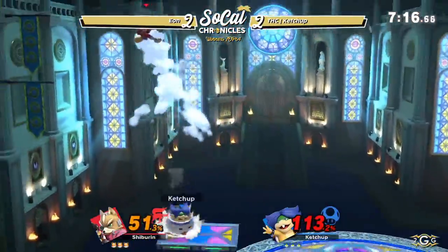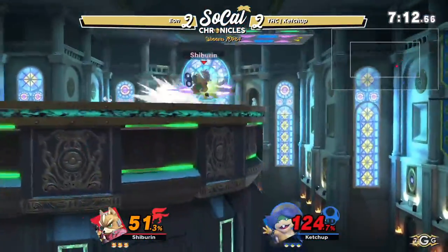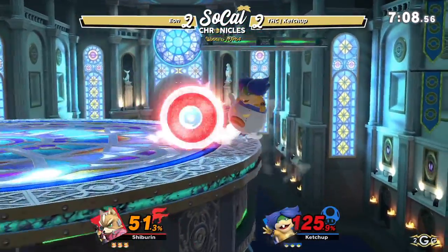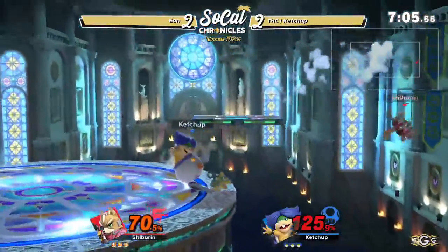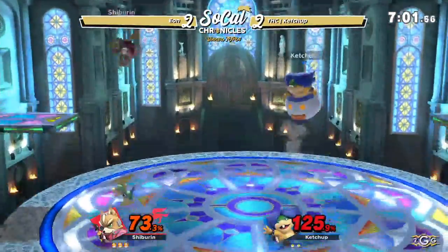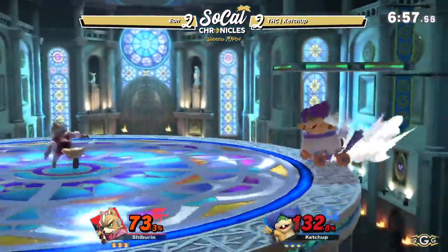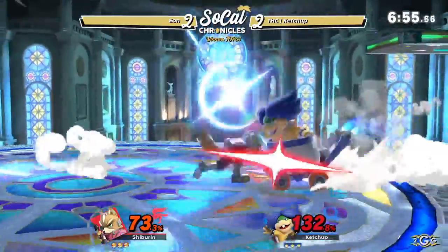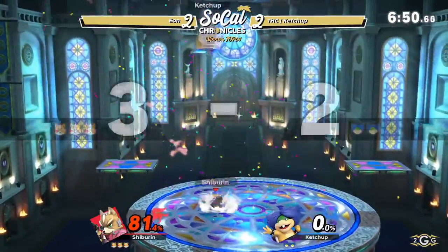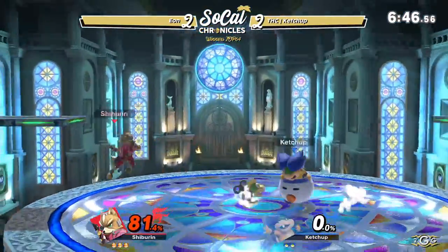Ketchup looking for a lead here — a couple of back airs bringing Eon to the ledge. Eon able to move himself back to center stage. Stalling off on the side — that was very good. Using his side beat to bounce off the side and throws him off stage. It's the off stage plays that Ketchup has been going for — these edge guards. Each time that Eon tries to come back, he places himself a little bit, misses the up smash, and Ketchup able to get the tech roll. Just landing with hammer hits but lands with lag, going into the Koopa cart right there, just causing him to get hit by that up smash right afterwards.